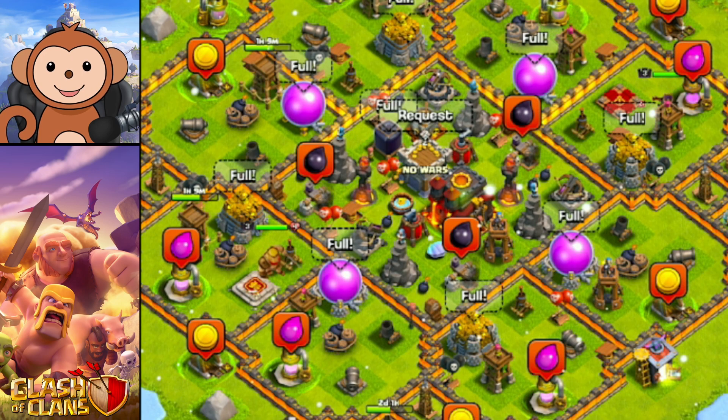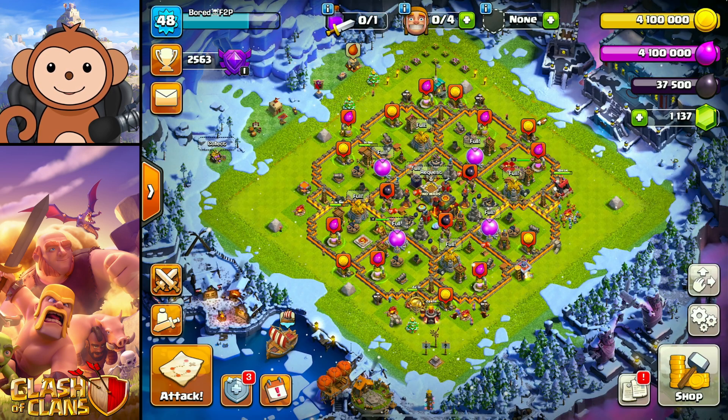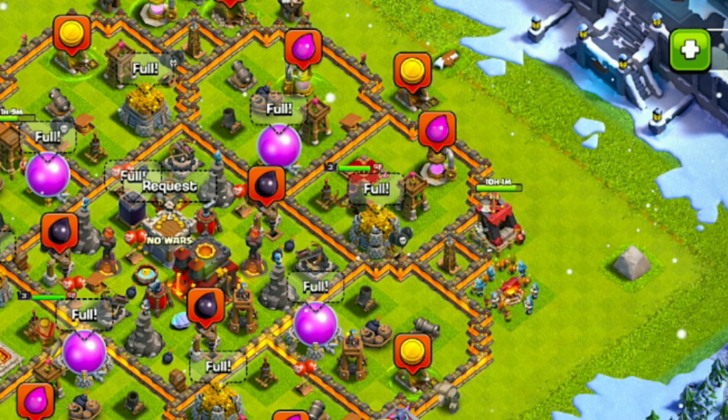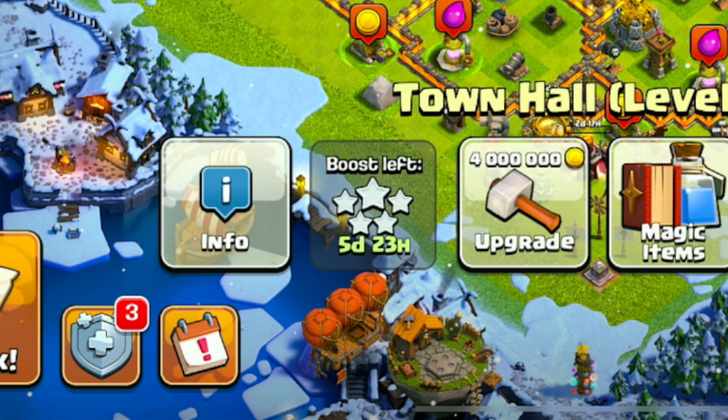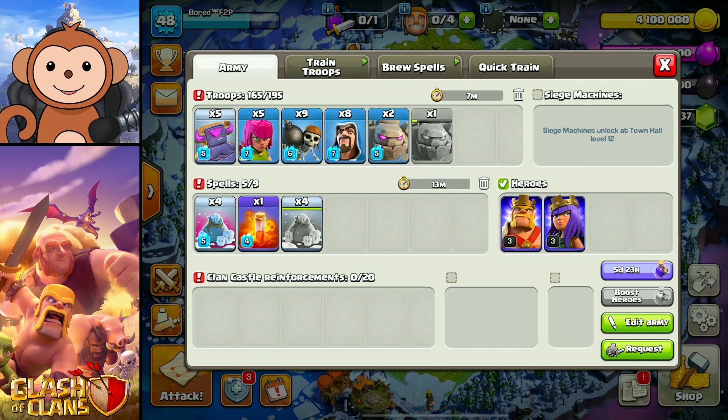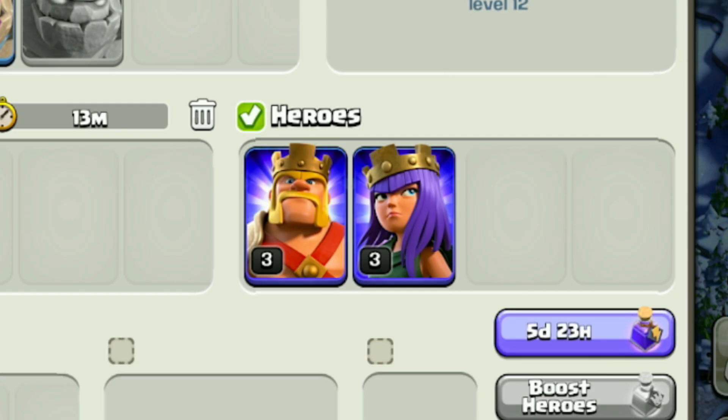I rushed my base to Town Hall 10 during Hammer Jam, so unfortunately my heroes are basically useless. My army camps are not maxed and my troop levels are pretty low. Luckily I still have the Town Hall boost, so my troop levels are at the correct level — but my heroes are not very good. They're level three.